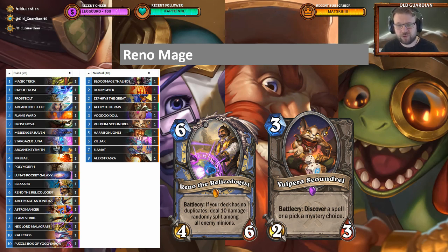One card I really want to point out is Vulpera Scoundrel — I really want to try this card. I think Reno decks are a great place for it. It's a 3-mana 2/3 with battlecry: discover a spell or pick a mystery choice. So it's a discover with four options — you see three, and then there's also one mystery box you don't know what it is. It's a supercharged discover effect. Singleton decks don't have a lot of consistency since you're running one-ofs, so generation and discovery tools that help you find the right resources are really important. Vulpera Scoundrel and Messenger Raven are the types of cards I really want in a deck like this.